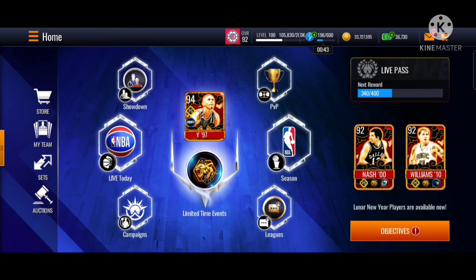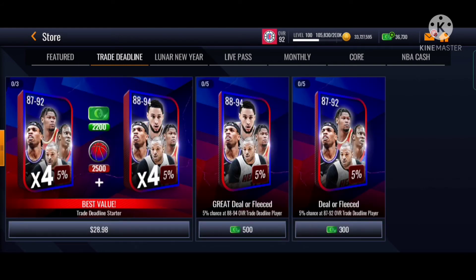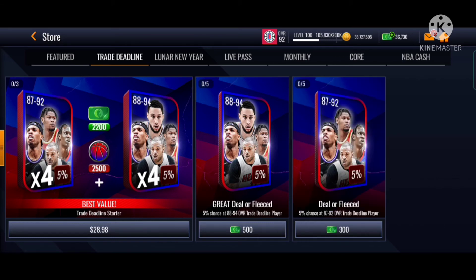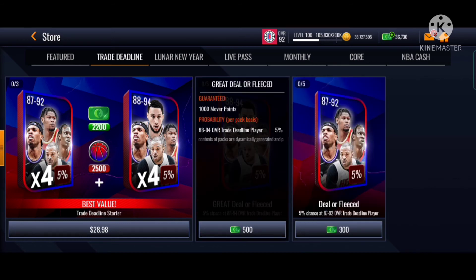You can get your mover points. Let's check out the store. This promo - if you're thinking of spending it and you have a lot of coins or NBA Cash, spend it. I'll assume not spending it because it doesn't seem that appealing to me. I got like 3,670 NBA Cash - that's a lot of cash, I save it up every single day, free to play by the way. This 87 to 92 at 5% gives 500, then 88 to 94 gives 1,000 mover points.